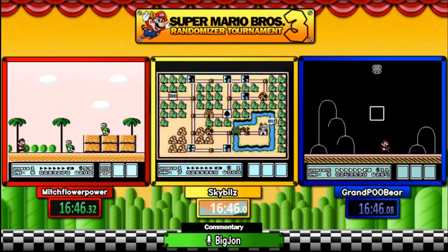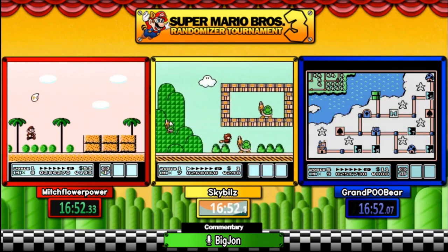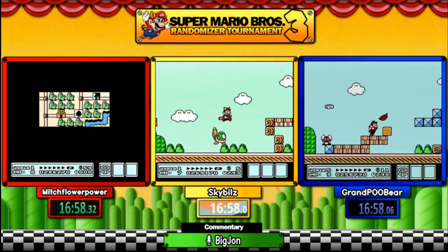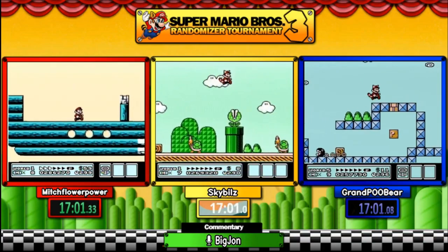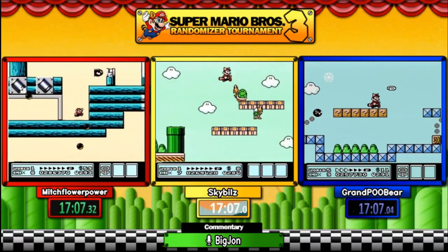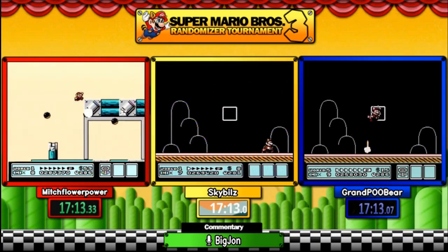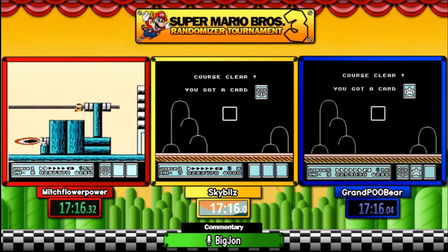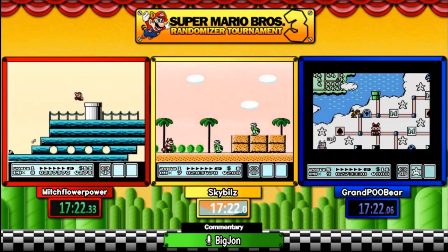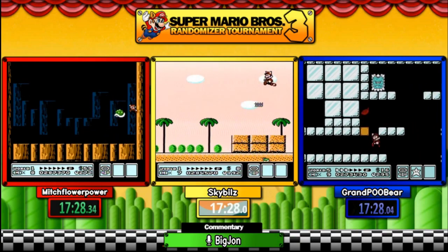By default hammers only break rocks, but this is specific to the randomizer — an added bonus to give a more level playing feel. Mitch is headed on to the next fort, I believe his fourth world completed. Getting a star late on an airship makes for interesting strategies because you end up with strats you can use in a randomizer setting due to having no auto-scrollers. We have our first world boss here — one hit, two hits — and that's it. Mitch is done with that world.